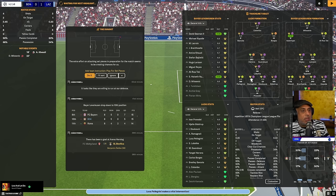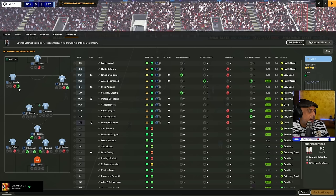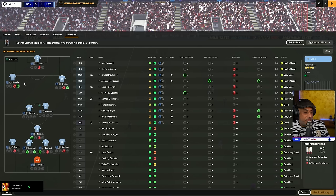Mezzala Inverted Winger — opposition. This guy is an Inverted Winger, so we want to show him to the right flank. I'll just show him wide, keep him wide. I'll tackle this guy. This is a Mezzala on attack, this is a Mezzala on support — they're working together.